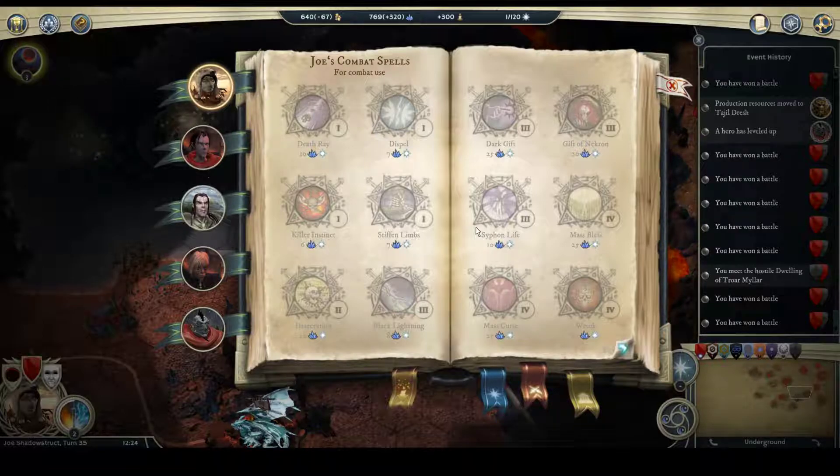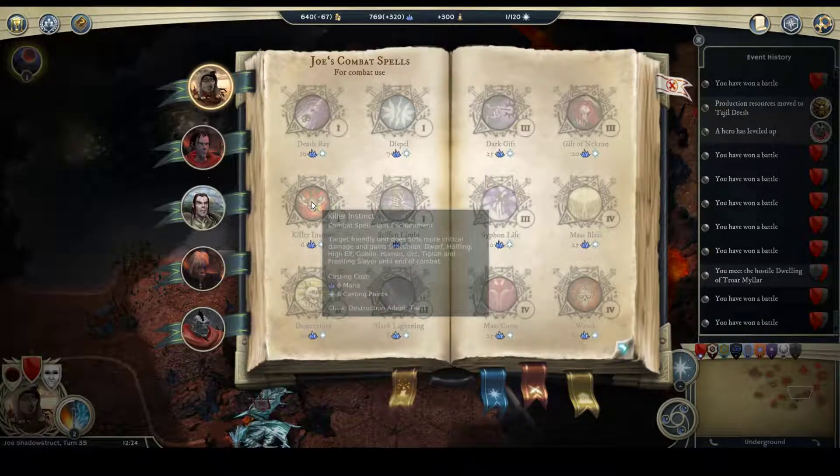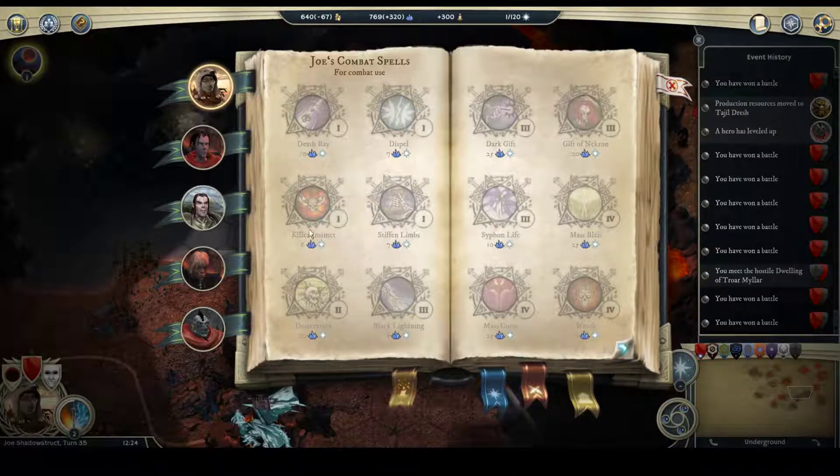Have we looked at battle spells in a while? I don't think we have. Death ray is a good damage spell. Killer instinct occasionally — especially if you have low mana, different situations — I use a lot, as you know.